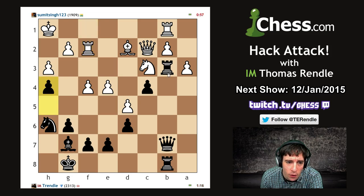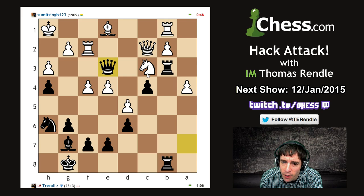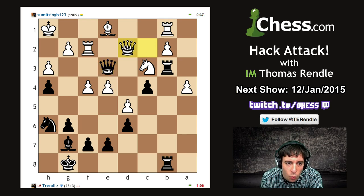Don't want to swap the queens off, so just gonna keep increasing the pressure. Queen over to a7 maybe. Would like to jump into e3 if I get a chance. A few tactics involving the pin on the b-line in some positions. I don't know if I'm threatening anything just yet, but we're getting there - there will be a tactic at some point in the future.